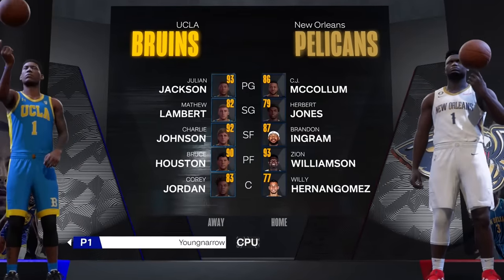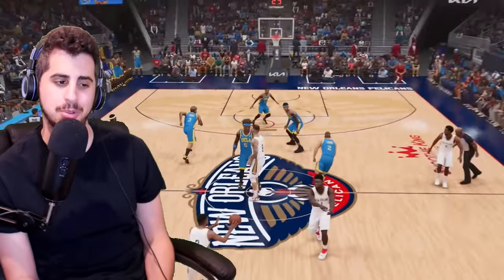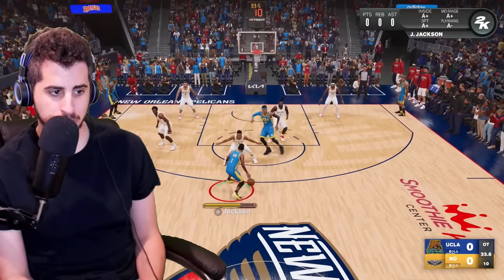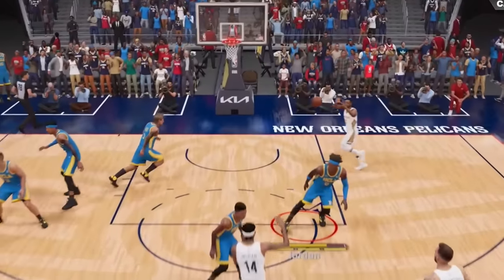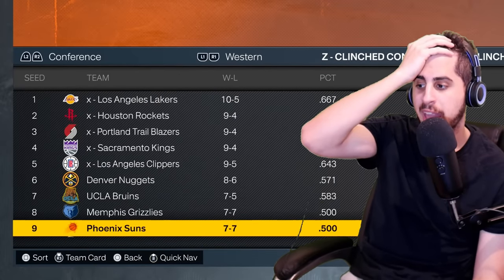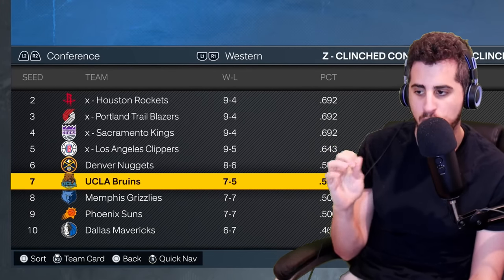Let's see how we stack up versus the Pelicans. Win the jump ball, give the ball to our Curry — but I don't know how I'm going to guard Zion. I try a deep three but miss. We drop down to the seventh seed. The teams in the eighth seed both have seven losses, so as long as we don't hit seven losses, we're good.